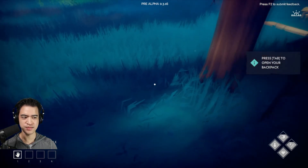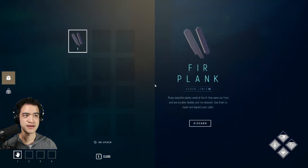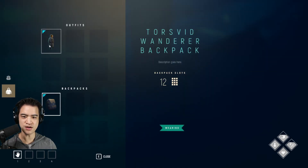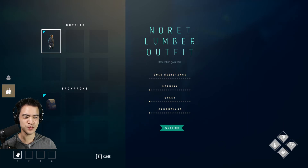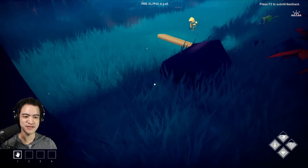Fur plank — looks like we're going to be gathering some resources. Press tab to open your backpack. These beautiful planks smell of the fur they were cut from and are durable, flexible, and rot resistant. Use them to repair and expand your cabin. We're already at the point where we can have a cabin. I'm assuming this is our hunger indicator. Norette lumber outfit — it pretty much just gives us human decency, it doesn't actually have any other benefits to it.